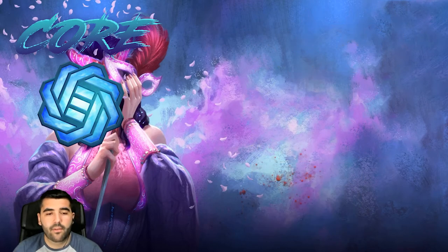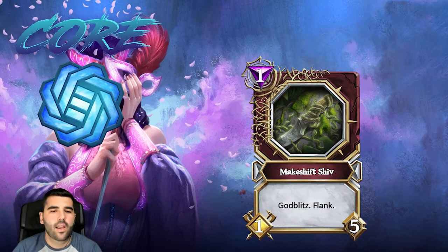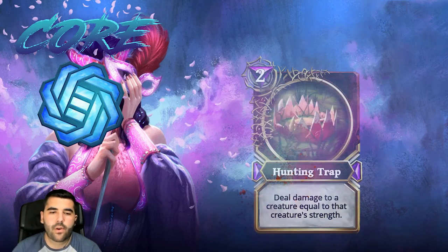Then we have Makeshift Chip, which has God Bless and flank — it's a one-five. This is an okay card; there are better cards to be played. It's good if you want to do specific trait synergies and it's a cool card because people don't expect it, but I'm still gonna put this card in the three star category because it's not that great.